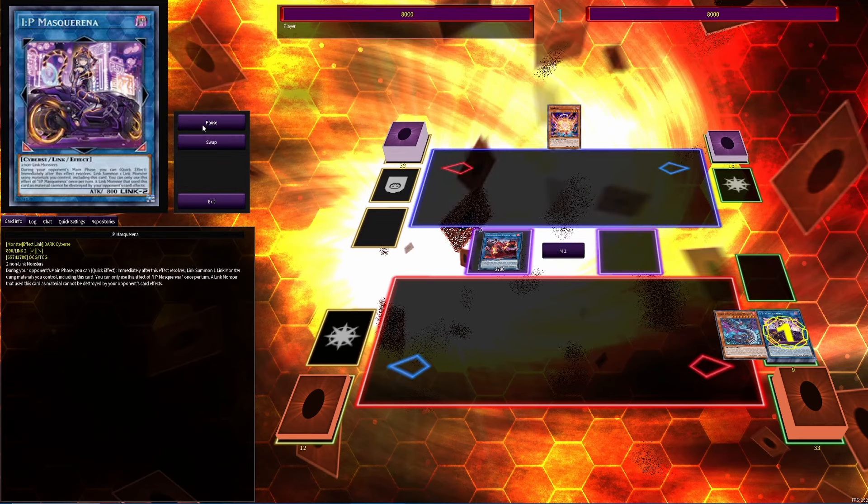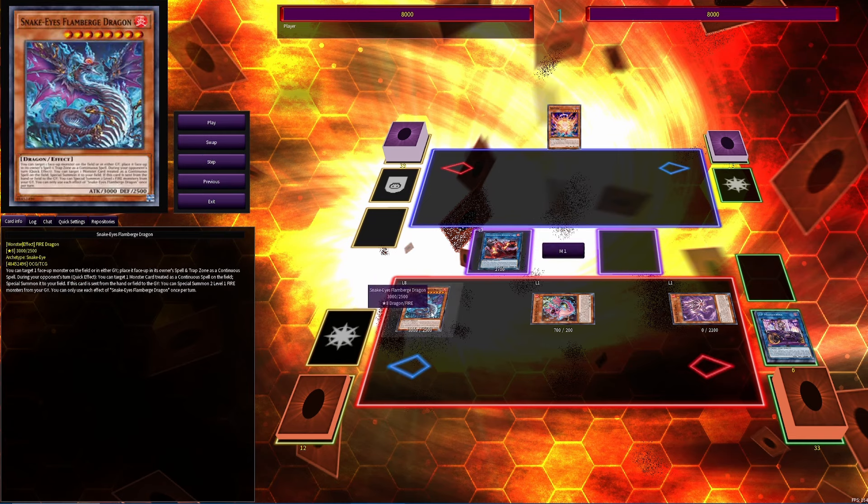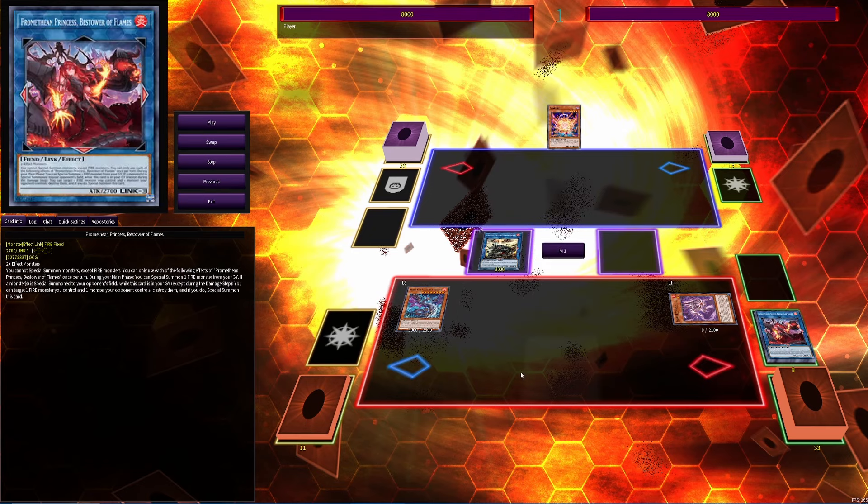Birch special summons itself, Ash sends itself and Birch to special summon Flame Birch. We now have three level ones in the grave, so we link two off into Promethean Princess and use Flamberge's effect to summon two monsters. Then we use Promethean Princess to special summon back Flamberge — this is so Flamberge can put IP into the spell and trap zone and special summon it on the opponent's turn.